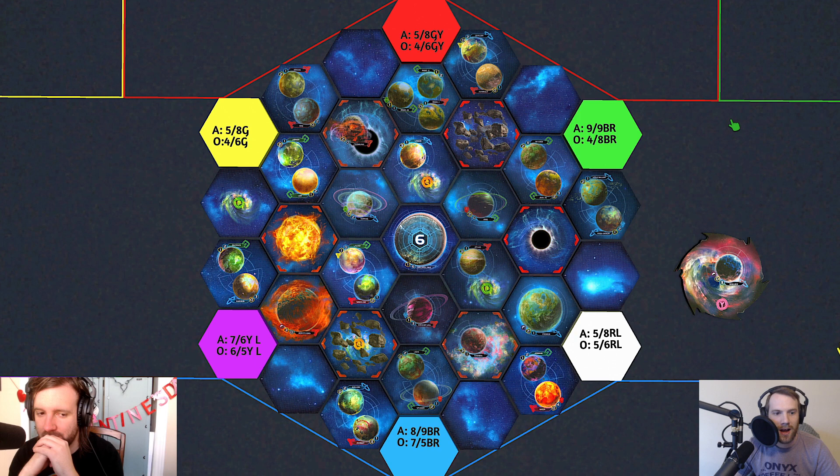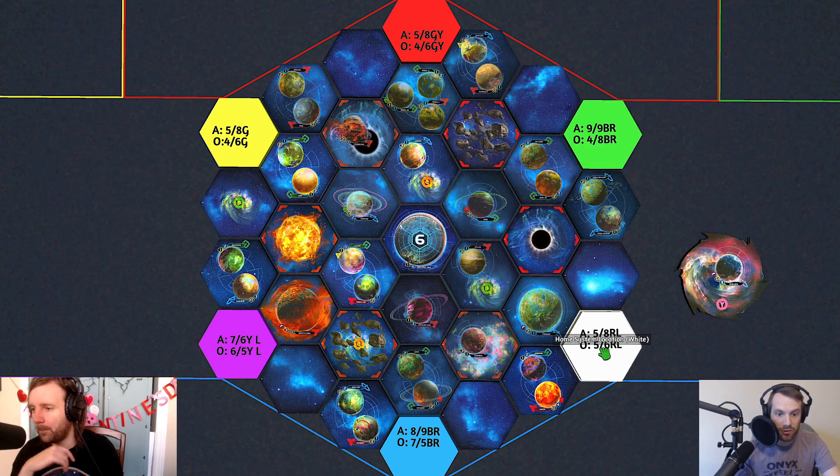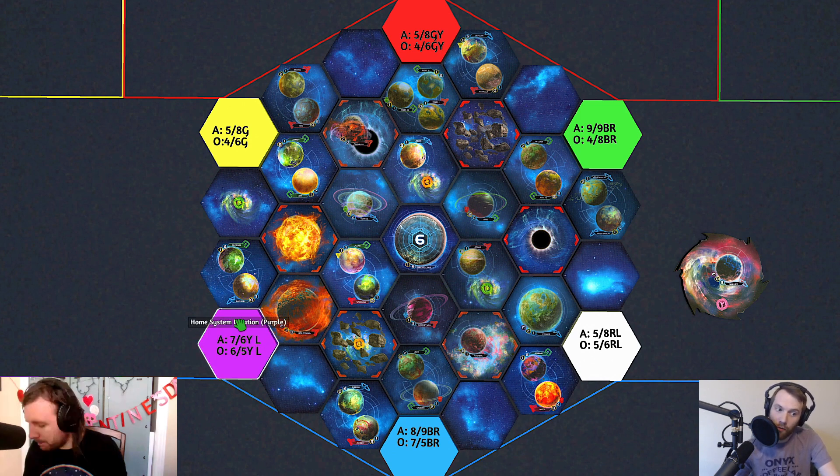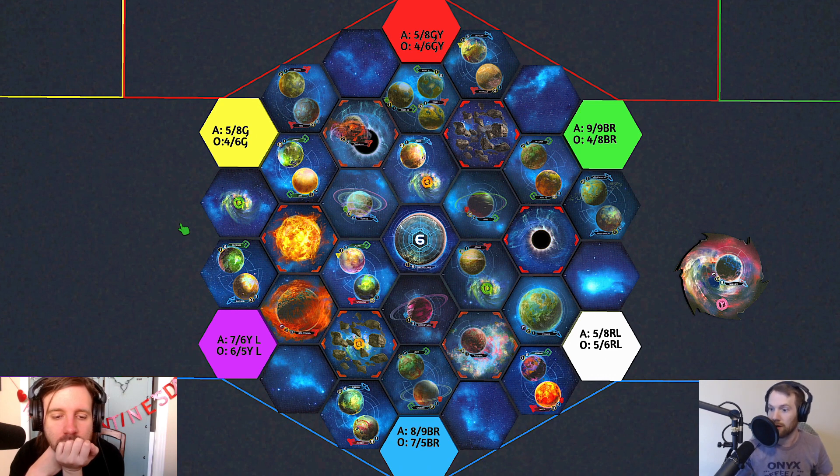Looking at the wide view of the map — the big thing is this map was based on the 2019 prelims map. It has a similar flow of primarily anomalies in equidistance, and everybody else having a path to Mecatol. Mecatol is surrounded by planets, and everyone has planets to the left, so you can work toward the neighbor you have speaker priority over, but you can't park next to their home system and wreck their shop. It's more defensive for speaker token aggression.